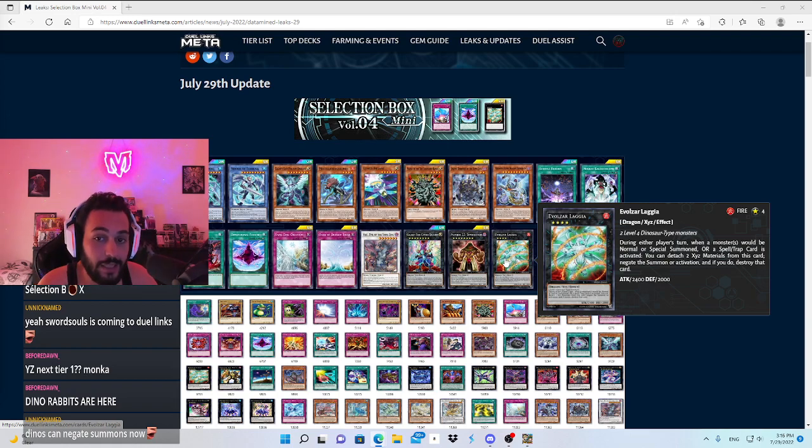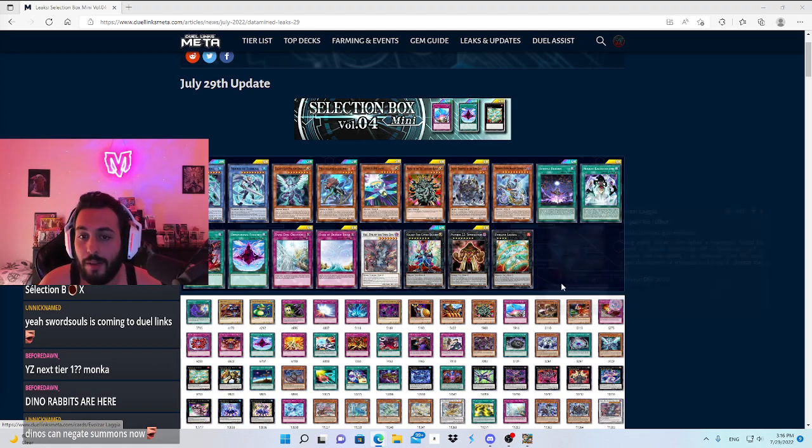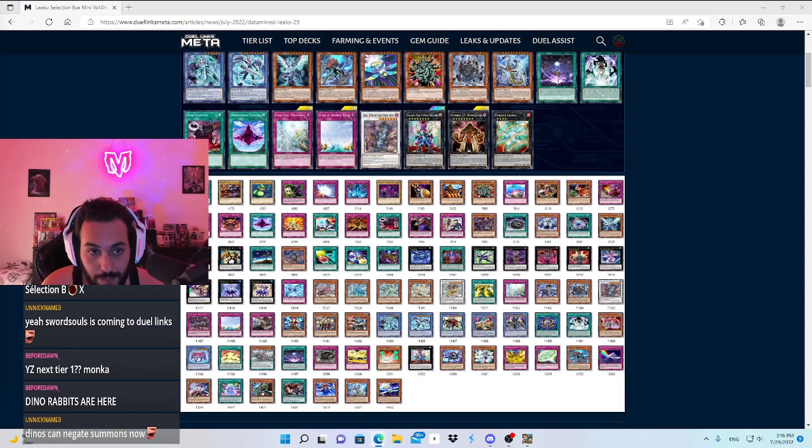Lagia is insane if you can summon it consistently with Dinos. You need Dinos to summon it — it requires two level four Dinos. So it's not quite an omni-negate; it's more like Solemn Judgment. The opponent summons — you negate the summon. The opponent activates a spell or trap — you negate that.